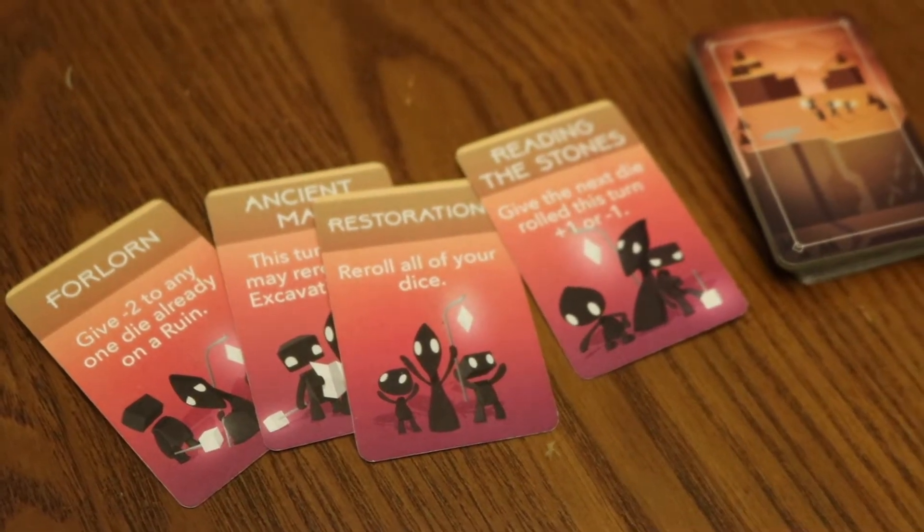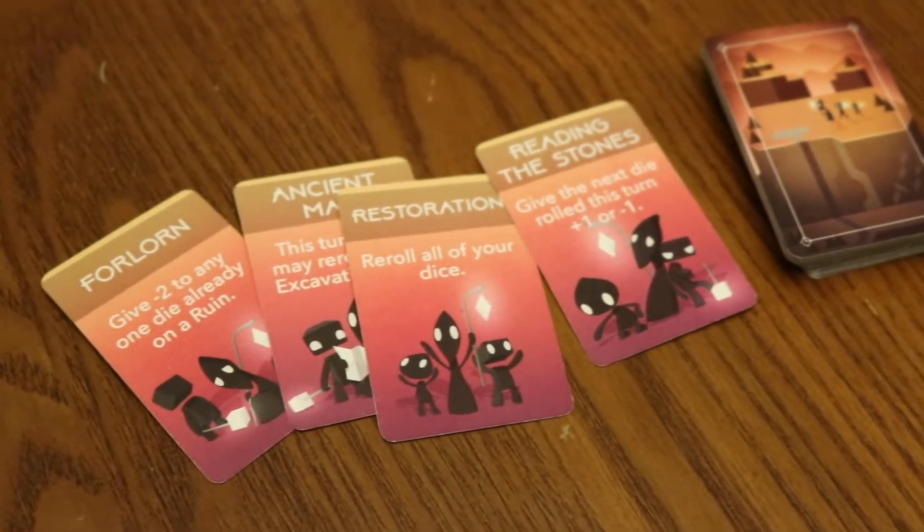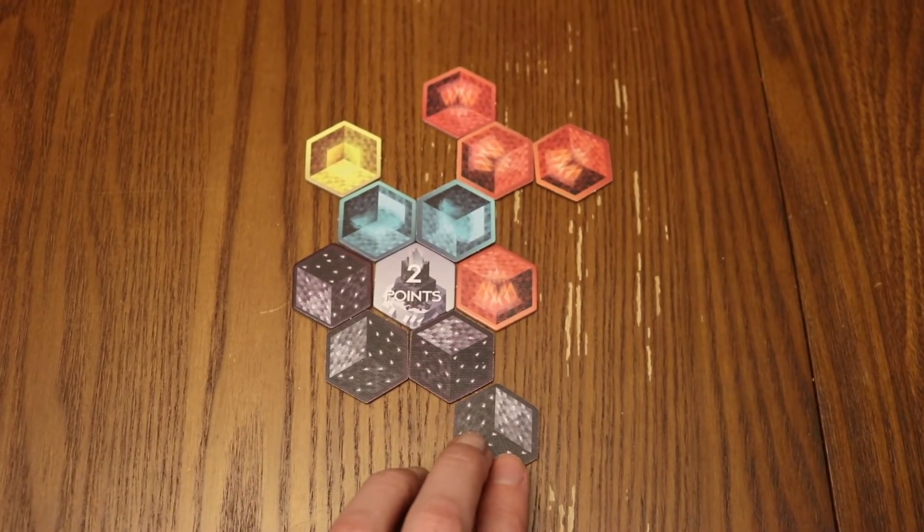One thing I like about the game that can factor into your strategy: if you don't get the card, you get dweller cards. You're collecting cards to get points and make suits, so if you don't win the card, those dweller cards let you do different things — like add or subtract a total on a die, or roll your dice first and then choose where to place them. If you have multiple dice on that card, you get multiple dweller cards, which I think is a really cool mechanic.